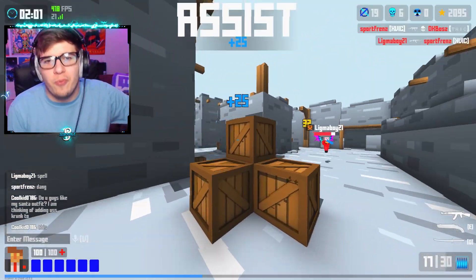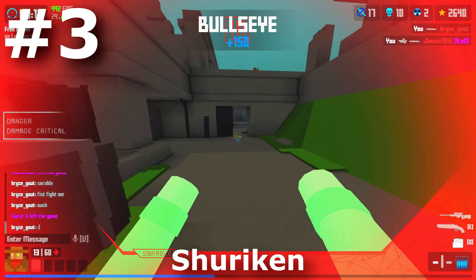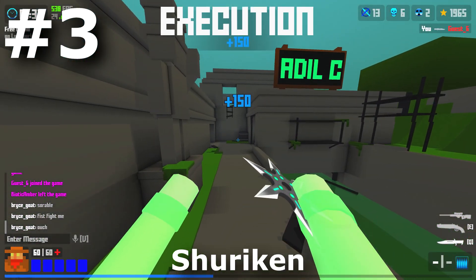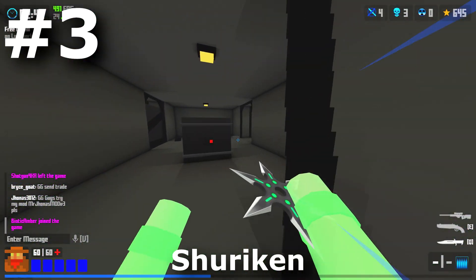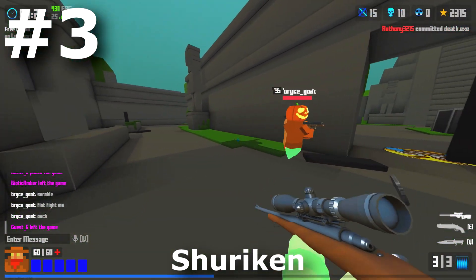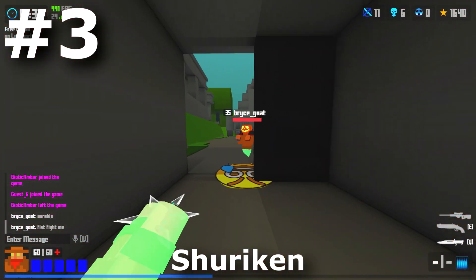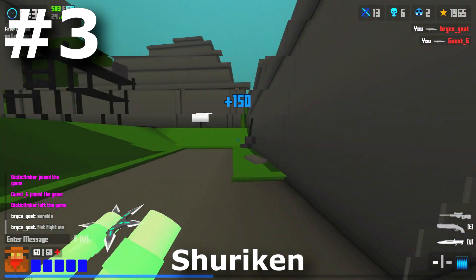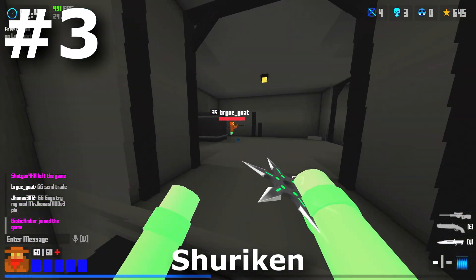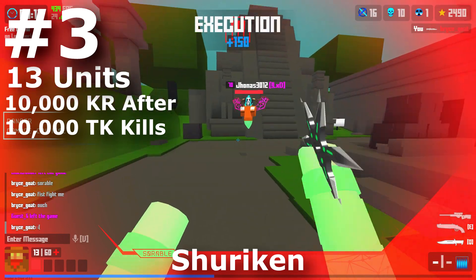Coming in at number 3, we have the Shuriken, which is a Contraband knife from the black market. In order to get a Shuriken, you have to get 10,000 throwing knife kills. It's pretty hard to get 10,000 kills normally, and you can only get one throwing knife kill per life. The fact that anybody has gotten 10,000 throwing knife kills in such a short time is absolutely ridiculous, and that's why it's one of the rarest items in the game. Only 13 people in the whole entire world have this knife, and it costs 10,000 KR after getting 10,000 throwing knife kills.